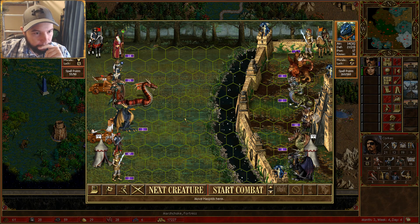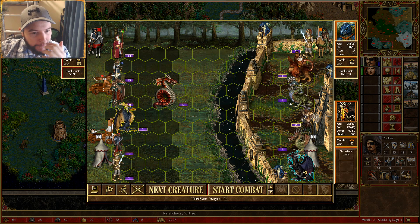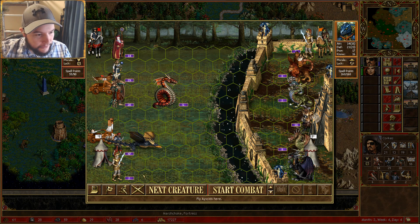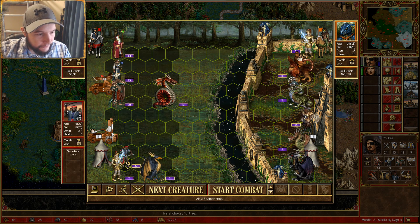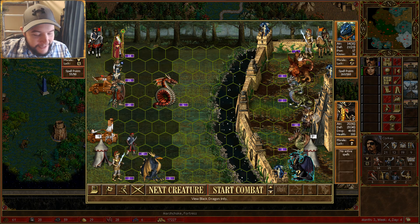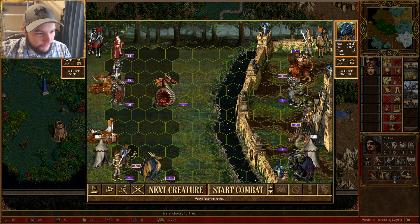This guy — head there. This guy. Dragons, man — you can't use any spells on them. Defend this guy I suppose. Holy shit — it's got a breath attack. It can squeeze in there, so it'll have to do that. Oh my god, that's terrible. No point losing so many units.